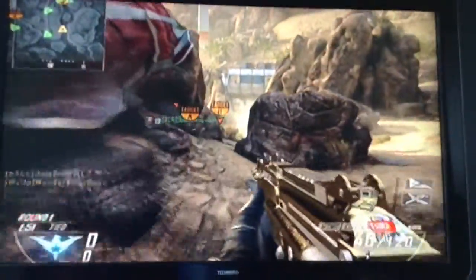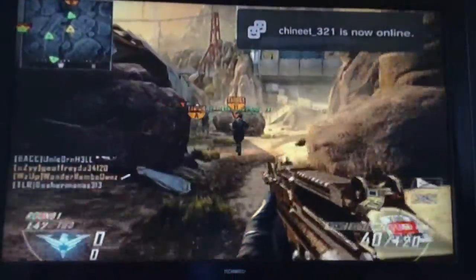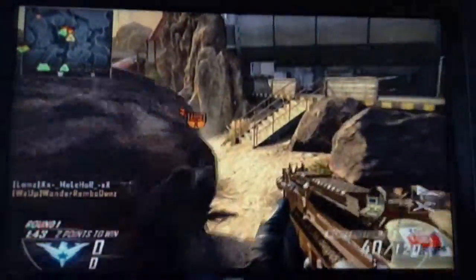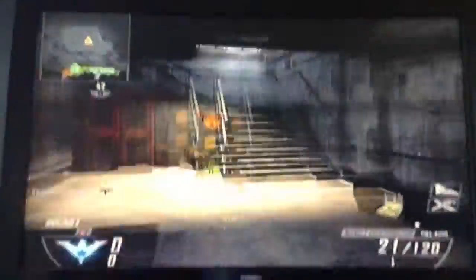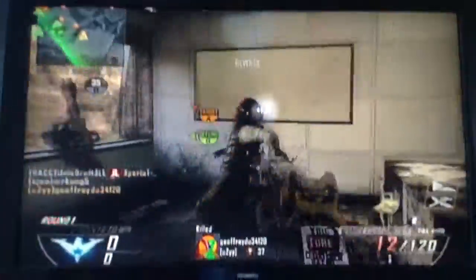We end up winning the round, and if you see in the corner where you normally find the killstreaks, I'm using Warthog and Oldstar. It's a weird setup and it's only 2 killstreaks, so I don't know how, but I managed to get both killstreaks in just one round — and stupidly I used them both in the same round.